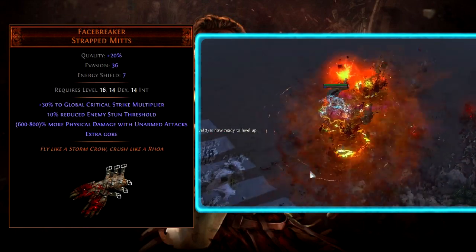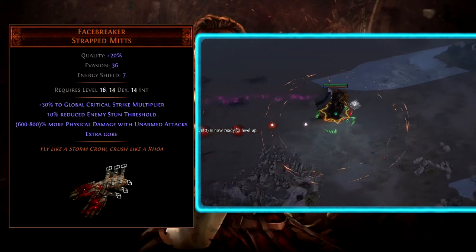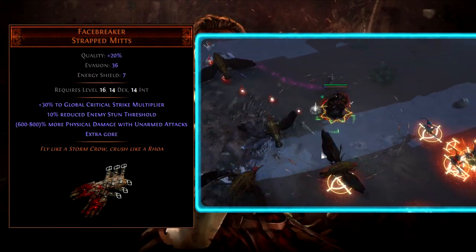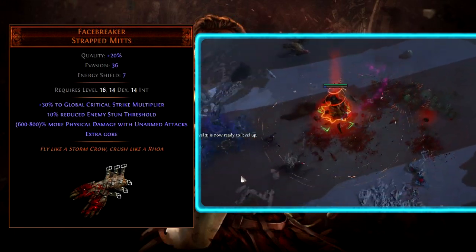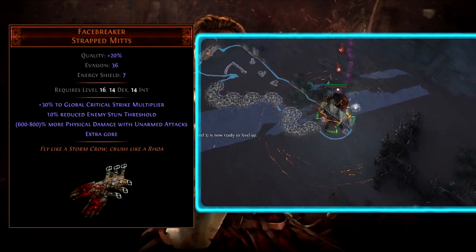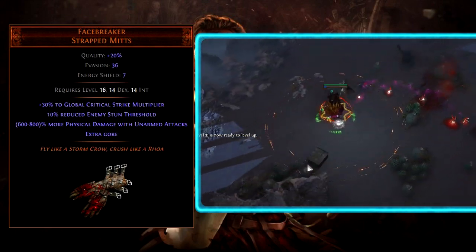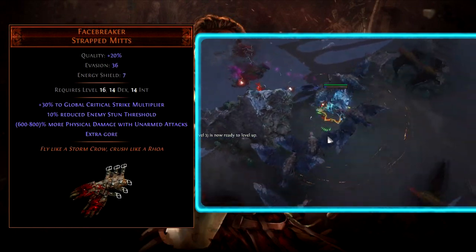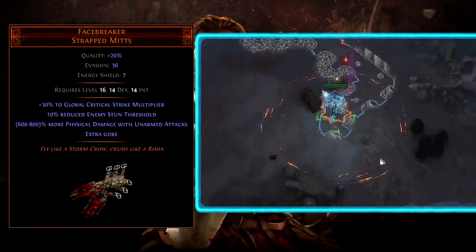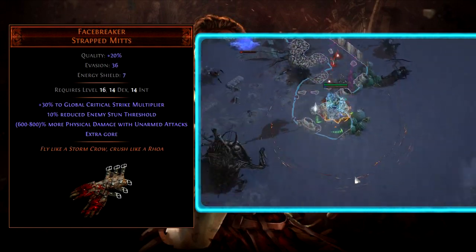The most iconic skill used with Phasebreaker is probably Infernal Blow. It is a very satisfying skill to use because you tap enemies once and they all go pop. However, Infernal Blow has always been a bit weak for single target, and especially after the big difficulty increase in Metamorph League, it may require extra preparation. There are also Ancestral Warchief totem builds, and another recently popularized skill to use with Phasebreaker is Cyclone and Reckoning — this requires a bit more explanation.